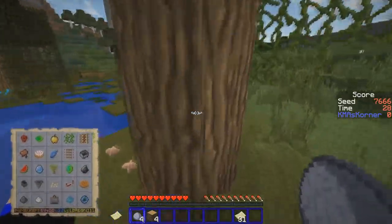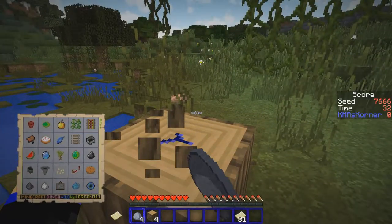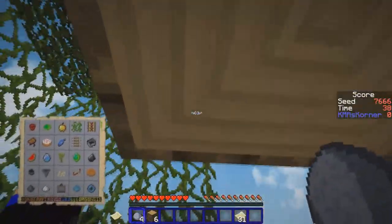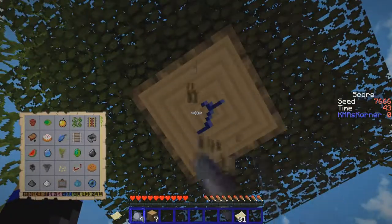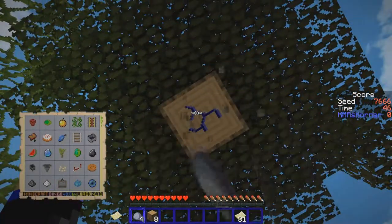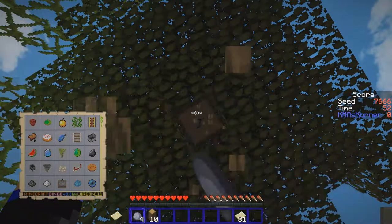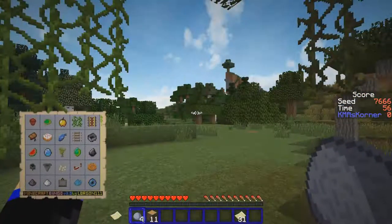We don't need mushrooms for anything — how weird. I should have checked if there was a jungle anywhere near us because that's kind of important. We need melons from a jungle, and we need cocoa beans for the cookie. So the jungle biome is kind of important. I'm grabbing a little extra wood this time.